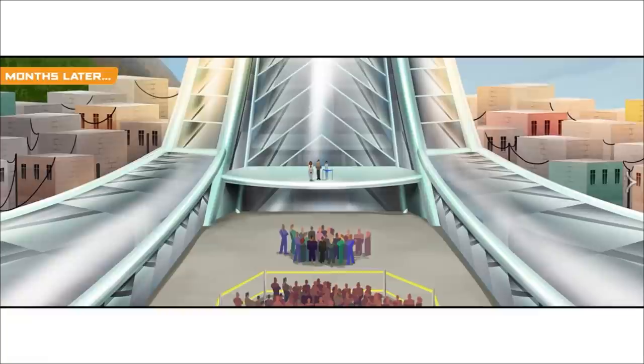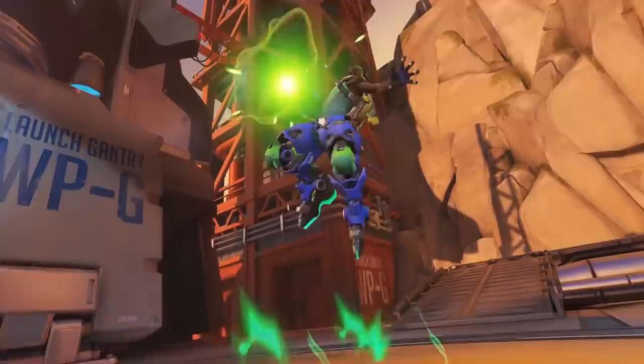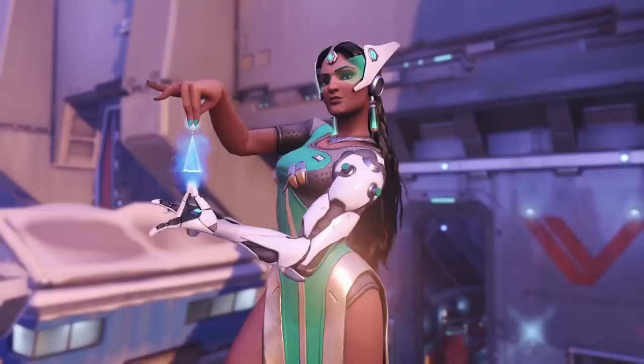Through voice lines in-game, we know that Lucio and Symmetra have somewhat of a history, leading back to a company named Vishkar, which invented the hard light technology.